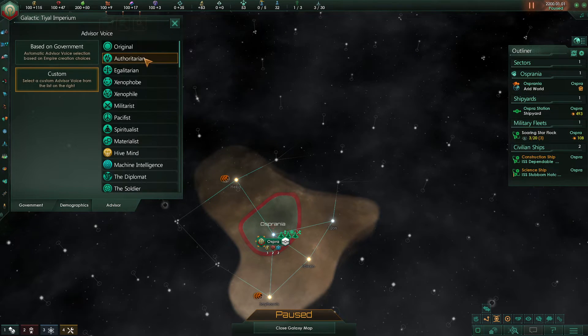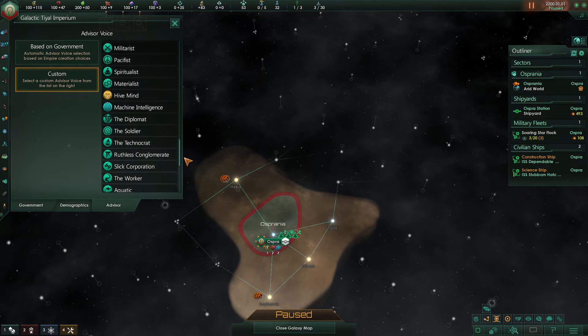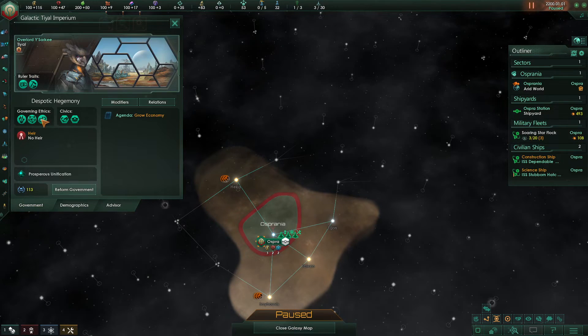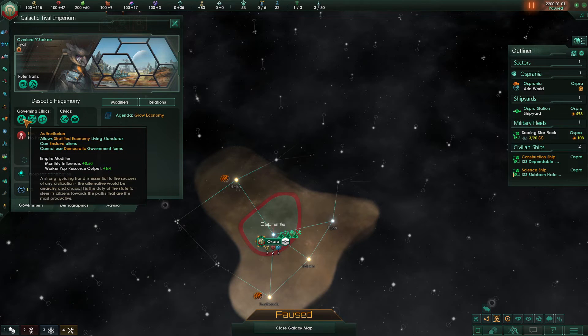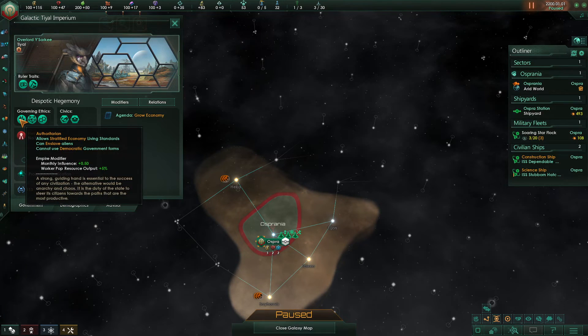And lastly, Advisor. When you click on the Advisor, it will give you a preview of what they sound like. For example, if we click on Xenophobe: 'Under no circumstances must the Xeno be trusted. It will lie, it will cheat, and it will do anything in its power to undermine the efforts of those who, in truth, are its superiors.' Gives us a nice little blurb of what he sounds like — very happy guy. Here you can adjust your Advisor accordingly depending on how many expansion packs you have. You always have the default Advisor, or you can press 'Based on Government' and it will change it to be based upon your Governing Ethics — usually the one with the most approval. For us, it was authoritarian.